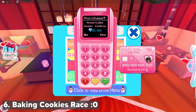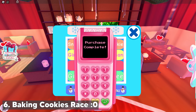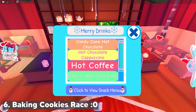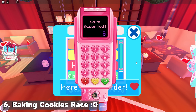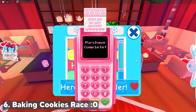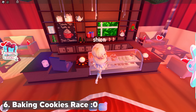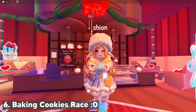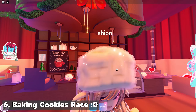You can also buy snacks and drinks at the cafe. I'll try buying the snowflake sugar cookie and the candy cane hot chocolate. The cookie matched my outfit and the hot cocoa is really cute as well!